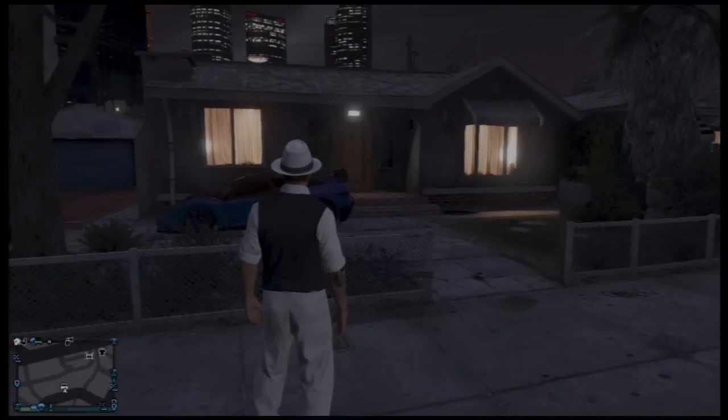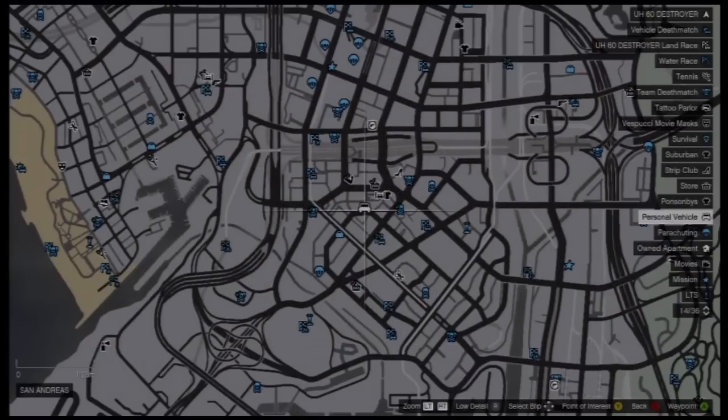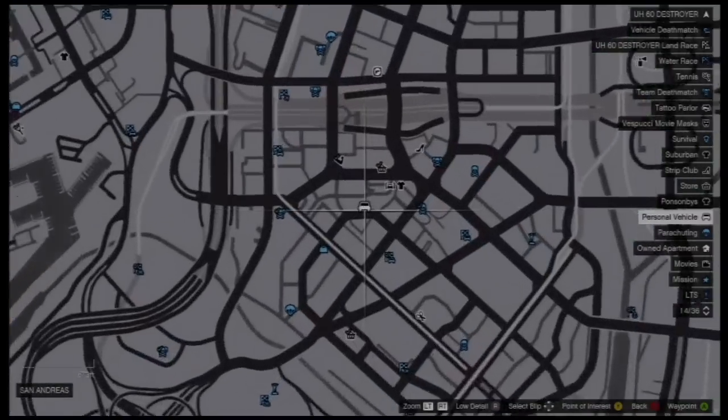What is going on everybody, Destroyer here. Today I'll be showing you another single player story mode house building wall breach glitch — it's Franklin's aunt's house. All you need to do is go to this place on the map.